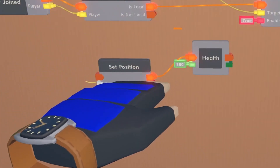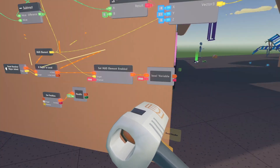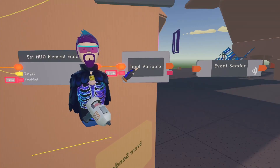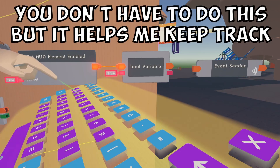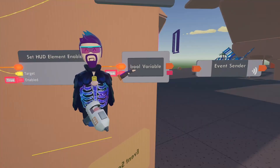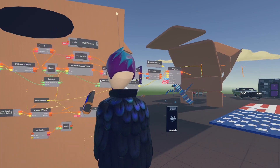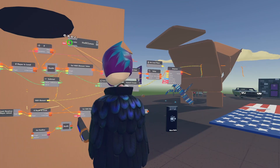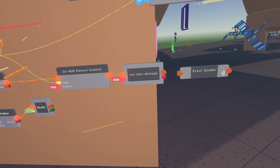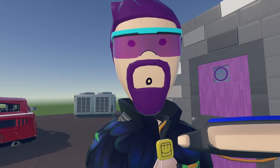Since this is going to be its own event later, I'm going to get an event sender for that future event and pop it in at the end. I'm going to rename this bool variable to 'can take damage' because that's what it is — it determines when you can and when you cannot take damage. Now the only annoying part about that is that you have to go rename all the other bool variables that are the same thing as well.